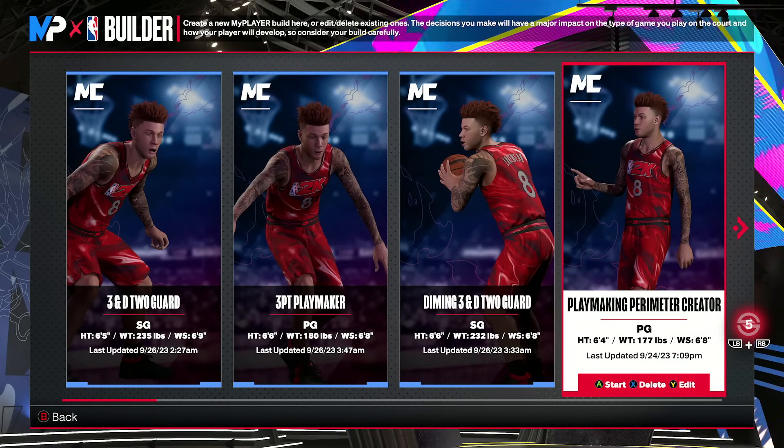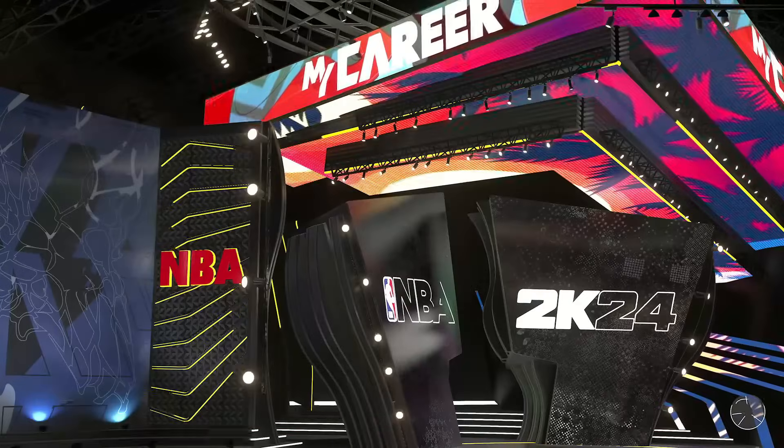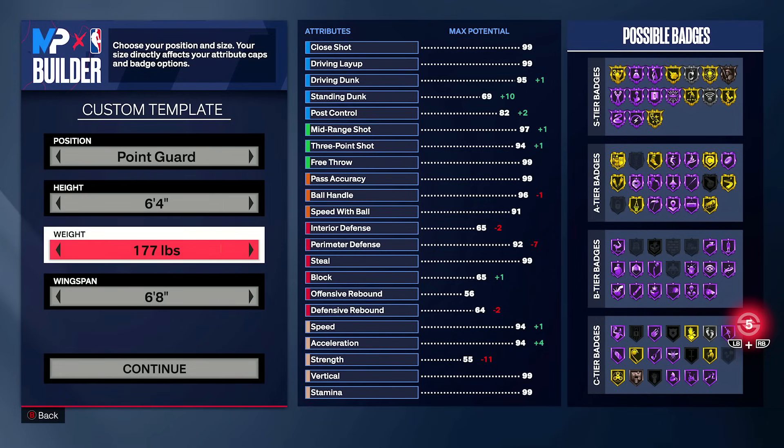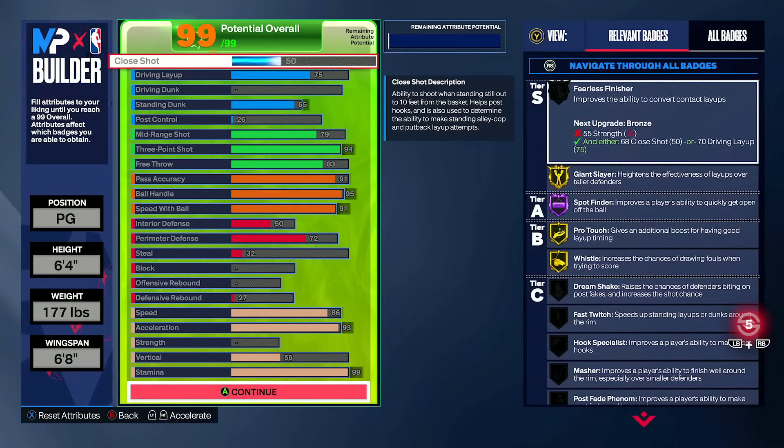We're going to start with the more three-hunting build — the 6'4" — where you're looking at a 6'8" wingspan, 177 on the weight, and 6'4" height.